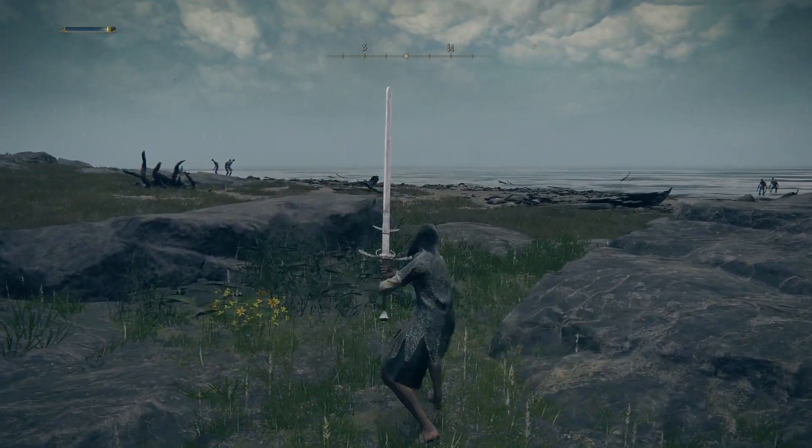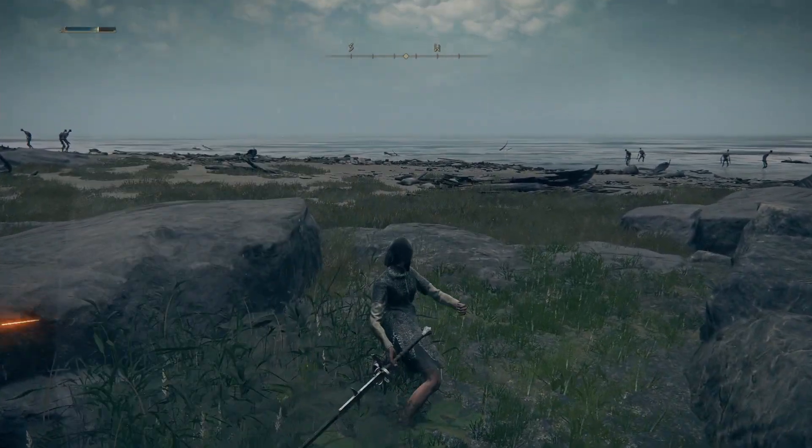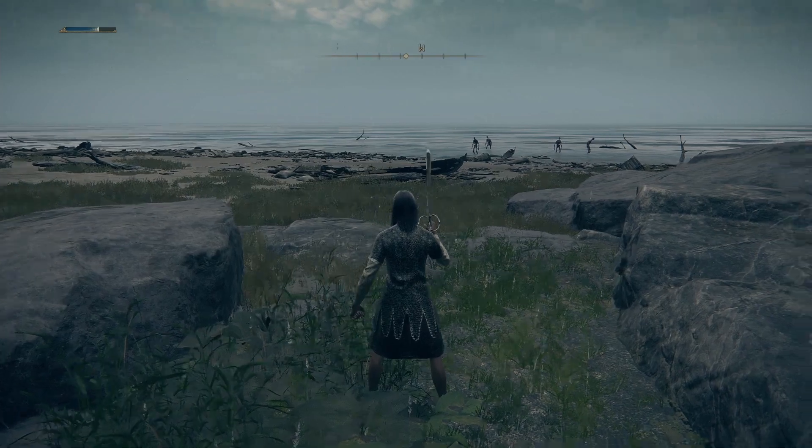The Stamp skill looks like it does nothing on its own, but what you're supposed to do is activate it and then follow with a heavy attack — spam heavy. It's going to be the standard Colossal Greatsword uppercut.